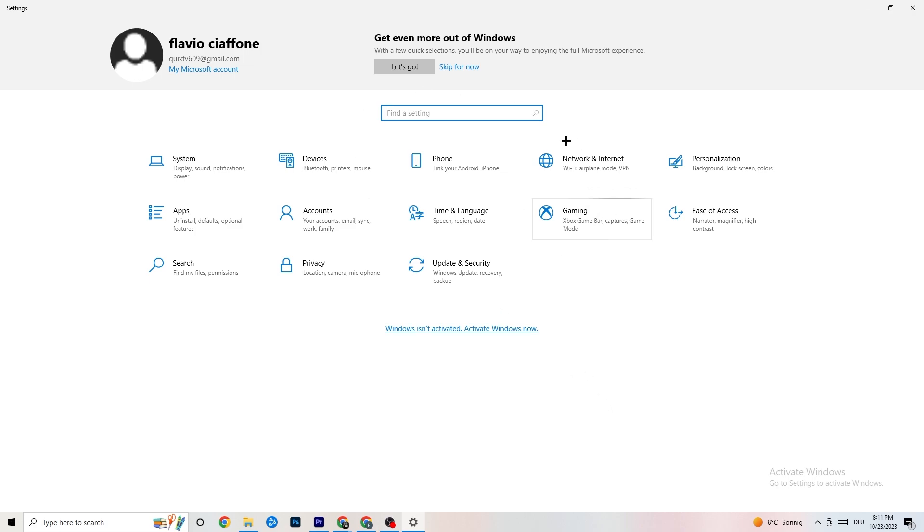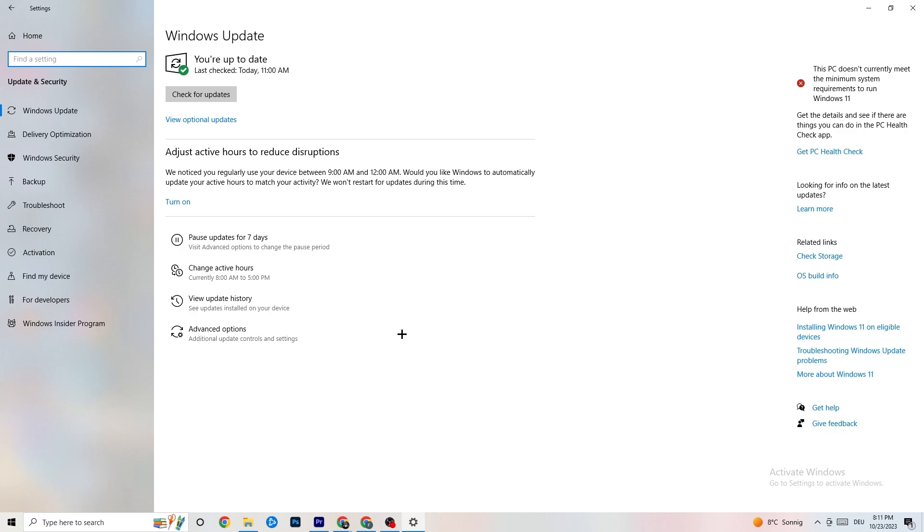Go back to main Settings and click on 'Update and Security,' then 'Windows Update.' I really recommend you check for updates and make sure you have the latest version of Windows. Updating will increase your system's power and help with every issue you're currently having.